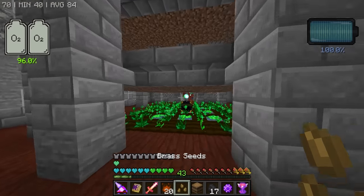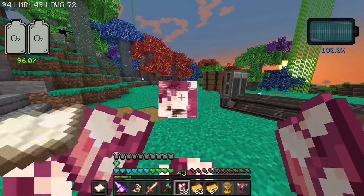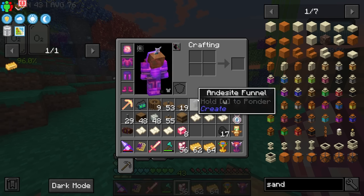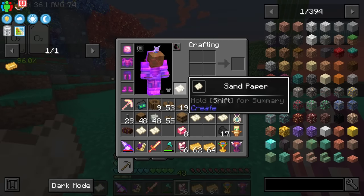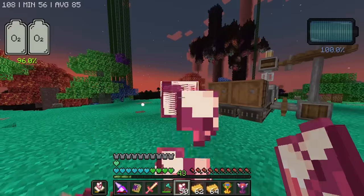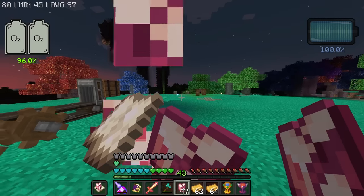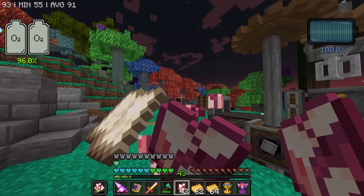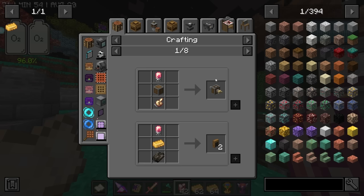Next is getting polished rose quartz. You put sandpaper in your offhand and rose quartz in your main hand and essentially sand it down - it does use durability so you'll need quite a bit of sandpaper. This process can also be automated inside a machine later on. The polished rose quartz is used for electron tubes, and electron tubes are used for the deployers - everything is building toward deployers and brass funnels where the real automation starts.